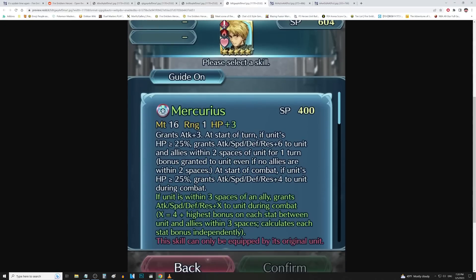We have Astrum up next — the old-school unsung hero of arena mode. Let's see if they gave him the goods. So Mercurius: 16 might, 1 range, HP up 3, grants attack up 3. At the start of turn, if unit's HP is over 25%, grants all stats up 6 to unit and allies within 2 spaces for 1 turn — bonus granted to unit even if no allies are within 2 spaces. This is already massively buffed; prior to this I think it was weapon-restricted to sword, lance, axe, and bow type allies, not just flat-out all stats up 6 to everybody. They made it better and raised the stats — it was only doing plus 4 before. Also at the start of combat, if unit's HP is over 25%, grants all stats up 4 to unit during combat, so he's still buffing everybody and now getting extra stats for himself.